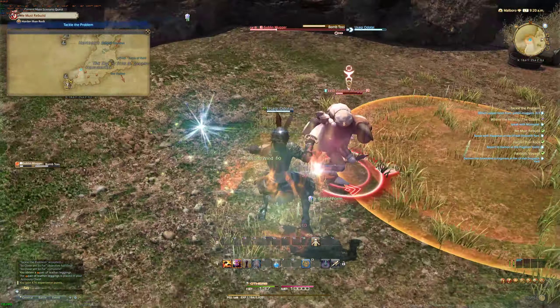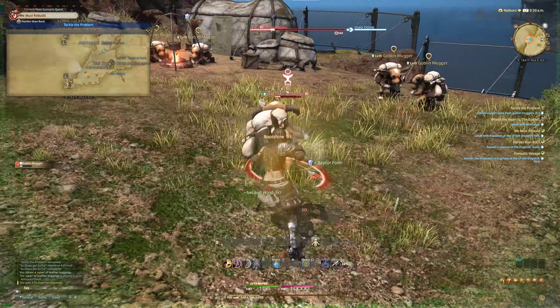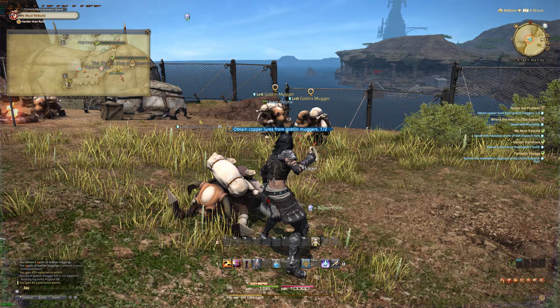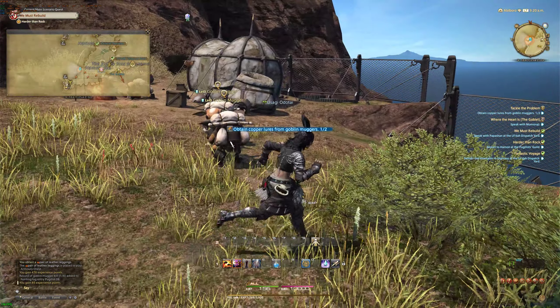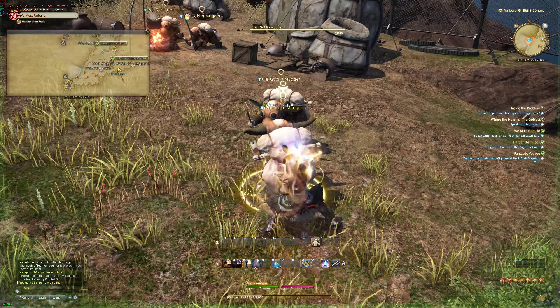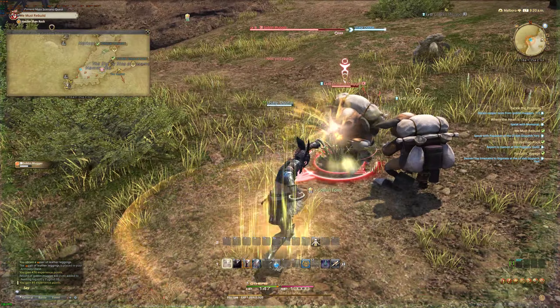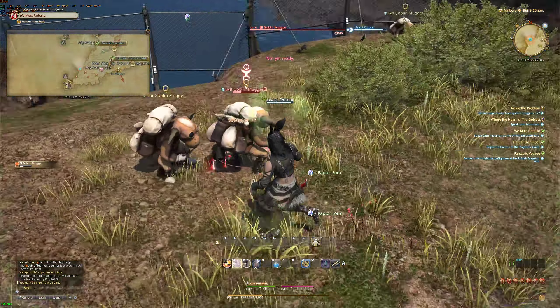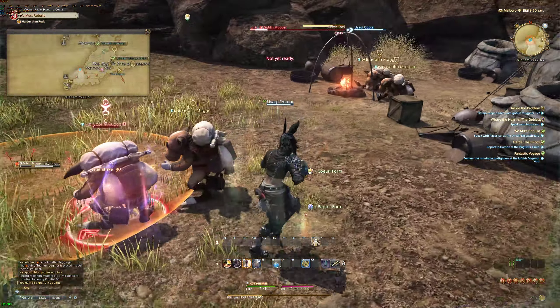We're going to travel to the northeast towards this aether current. Now if I click the compass again, it says it's 75 yalms to the east — and there to the east, we can see it. That's what an aether current looks like. We go over there and click on it to collect it, and now we've added this aether current in the zone.